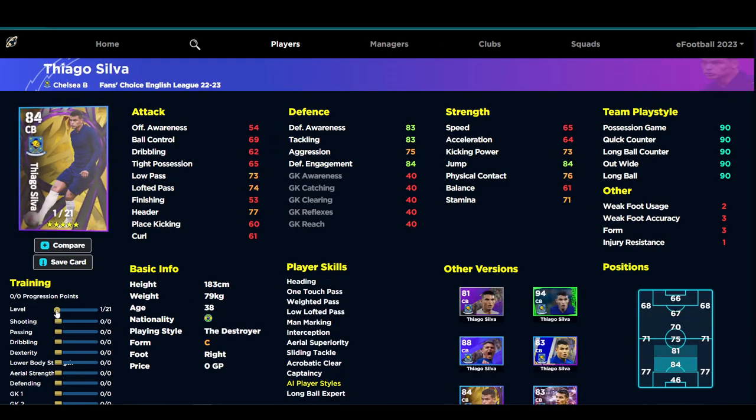Thiago Silva is pretty easy to train up as well. You're never going to get that speed and acceleration so I wouldn't bother — I'd put about 12 or 13 into aggression to get it as high as possible. He's surprisingly good in the air if you train up his jump. You can then decide whether to put four or five into acceleration and two into lower body, but that doesn't make much of a difference.